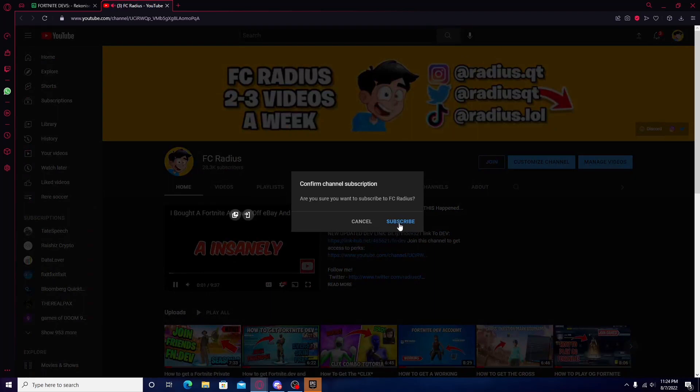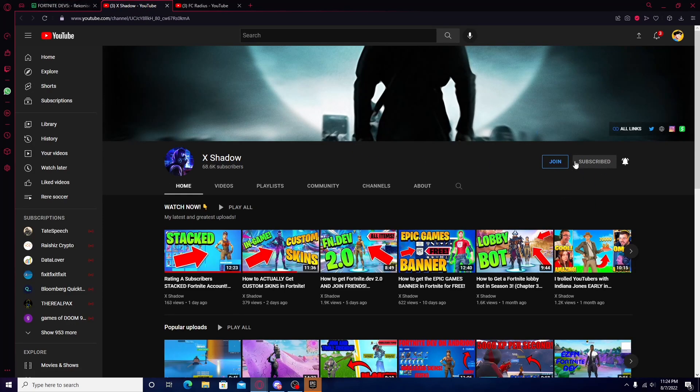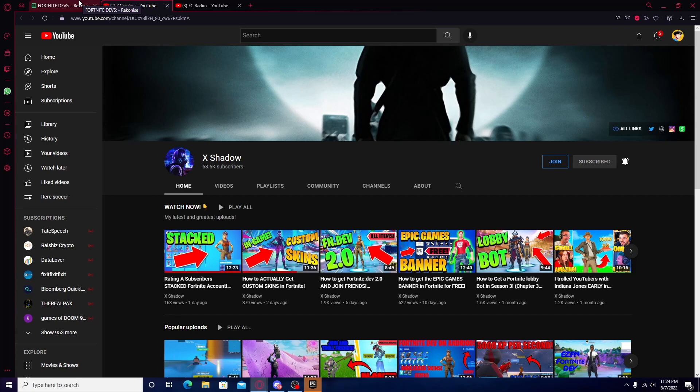Just press subscribe. I'm already subscribed myself so it kind of already counts that. You guys also want to subscribe to my friend Shadow right here — just press subscribe. I'm already subscribed as well, so I'm going to have to wait 15 seconds. Then there you go — just press unlock link.